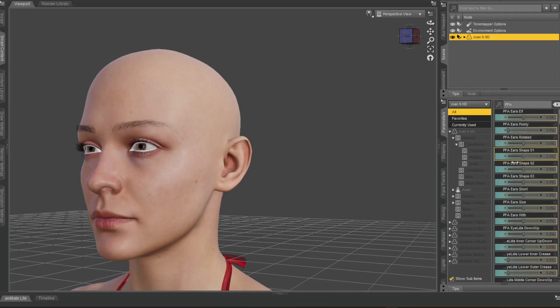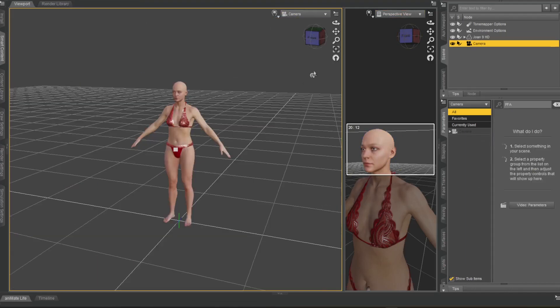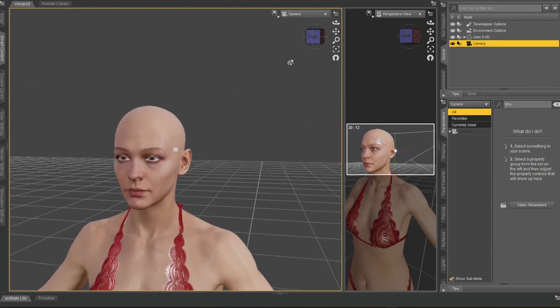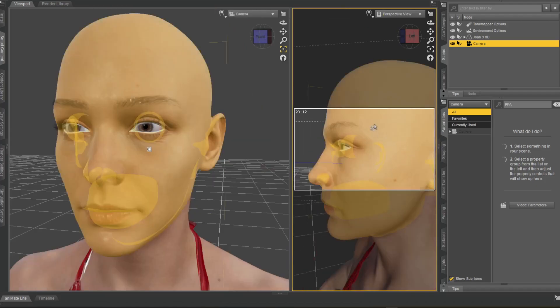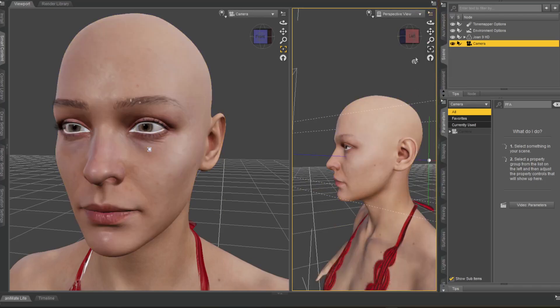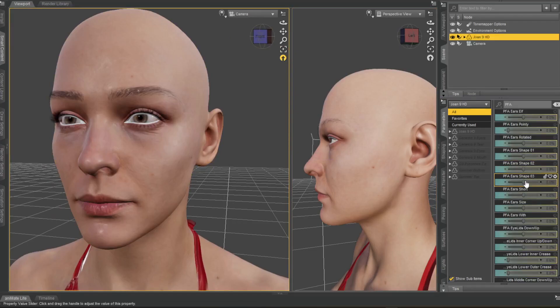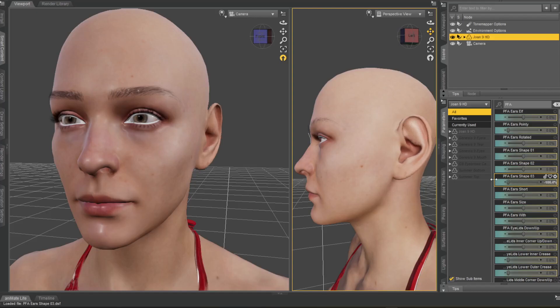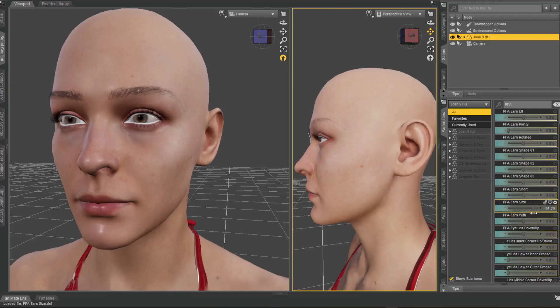Let's split this into two camera views - a 340 cam zoomed up and one from the side, just to help us out. So from the side, three-quarter view, we can have a look at what they're doing. Different shapes of ears - pretty standard stuff so far. Shape options, ear size, ear width - all quite standard so far.